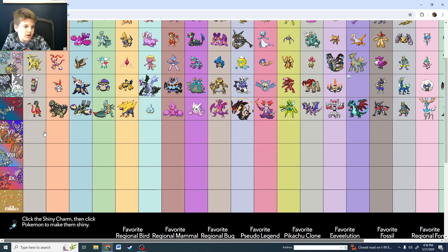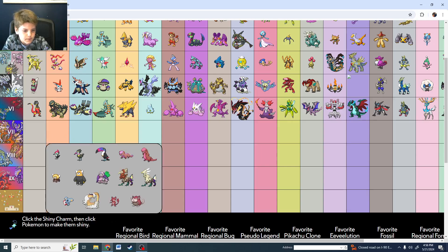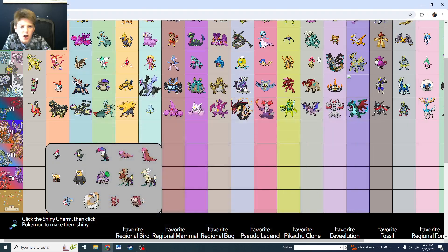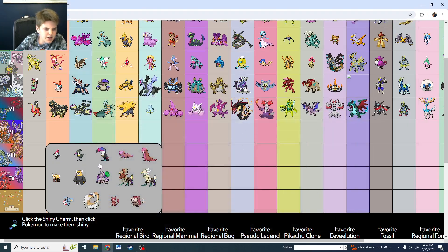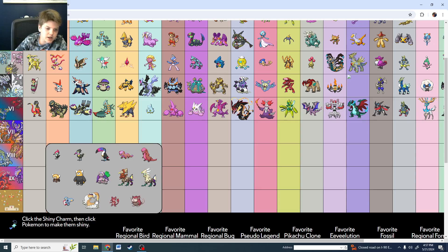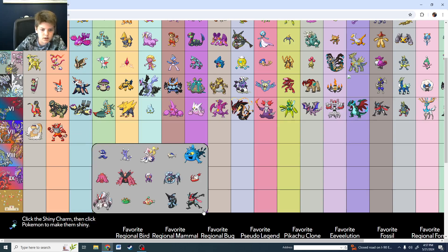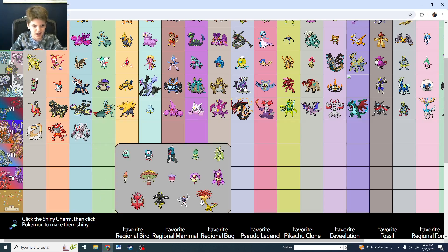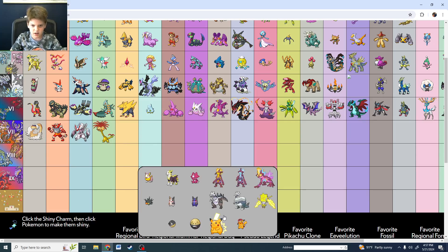Generation 7. I wonder — shiny Lycanroc is good, shiny Lycanroc Midnight form is better though. There's some good shiny Golisopod. That's some good shinies. And giant Pikachu of course. Shiny Toxapex, Buzzwole — is Buzzwole enough? Oh I was looking at the wrong one — shiny Mega Beedrill.